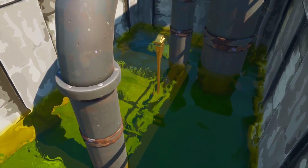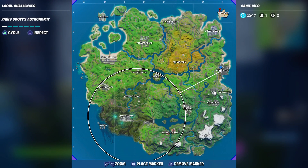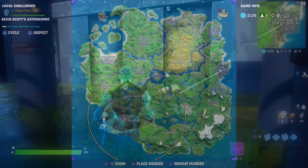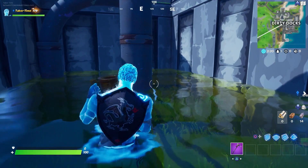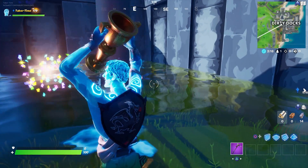That is all five golden pipe wrench locations. Remember you don't have to do this in a single match — in fact it's pretty much impossible because they're so spread out. The locations are: one near the Rig at Shantytown, one on the pipe man, one at the lighthouse, one in Steamy Stacks, and one in Dirty Docks. Hopefully you enjoyed the video — a like is always appreciated, and don't forget to use my support-a-creator code: Taper Time.